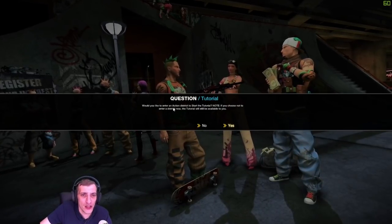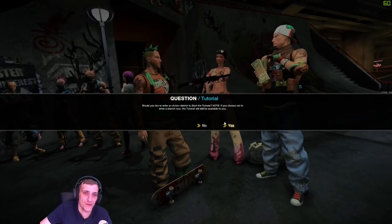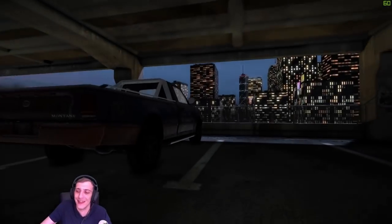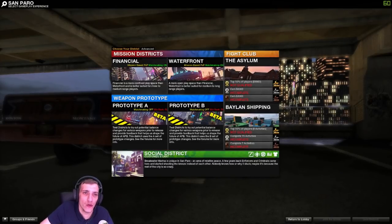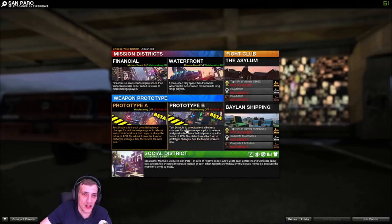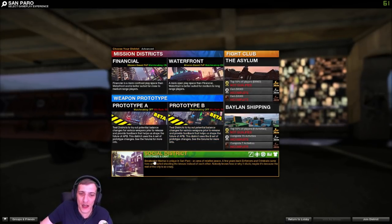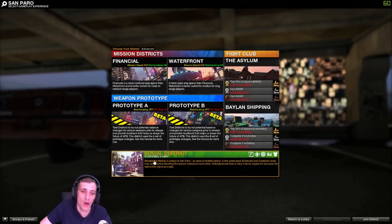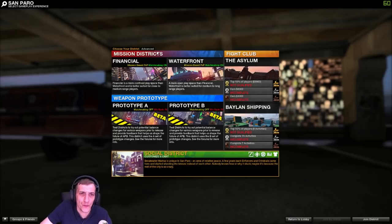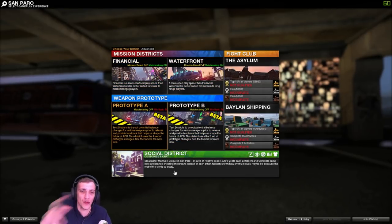At the start it'll ask if you'd like to enter an action district to start the tutorial. Click no — the tutorial will still be available to you in game anyway. Clicking no brings you to the server list where you can pick Financial or Waterfront. You've also got social district, which is where people customize their characters, clothing, and cars, use the marketplace for buying and selling, and look for groups. I wouldn't recommend just clicking join districts — it can put you in a bad server with barely any players.